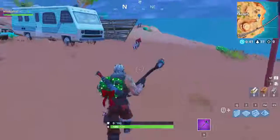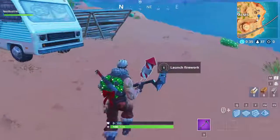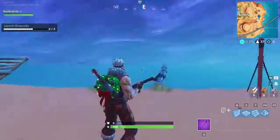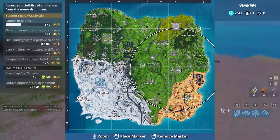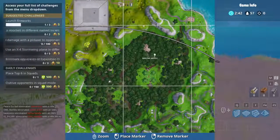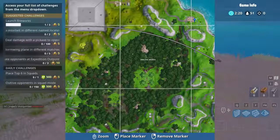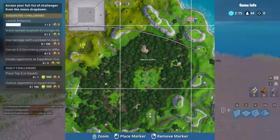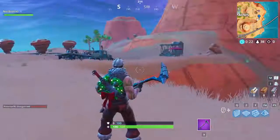And for firework number 3, I just realized there is one near Paradise Palms. So as you can see here is Paradise Palms - our firework is located down here. And I decided to go to it and launch it anyway. This one is right over here - easy firework location. Location number 2 is located near Wailing Woods right over here. You can see on the map this little brown thing - that is one of the pre-built structures on the map, so it's a huge thing made out of bricks. And right next to it there is a firework. So you can go there and do firework number 2.